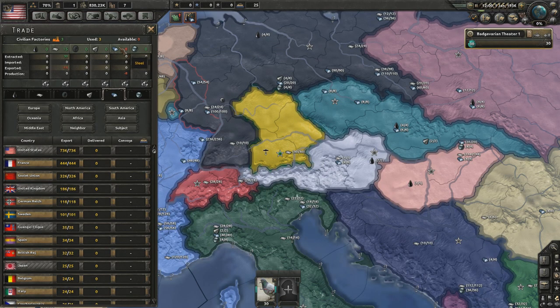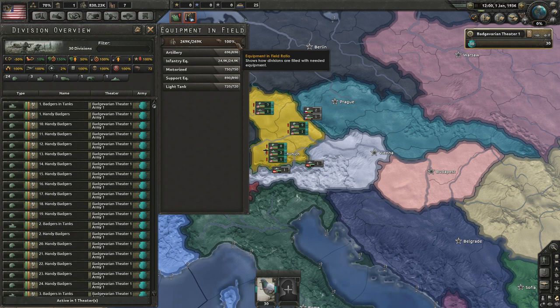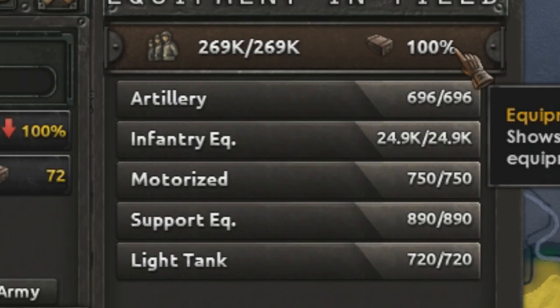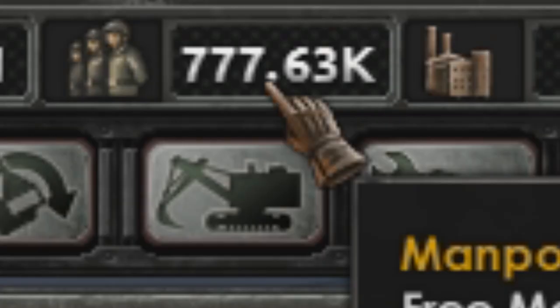Brilliant. We are lacking steel, though. Badgers don't appear to be able to get steel very easily. But our force of 269,000 badgers along with the SS division is fully equipped, and our manpower is definitely not over the top at all.